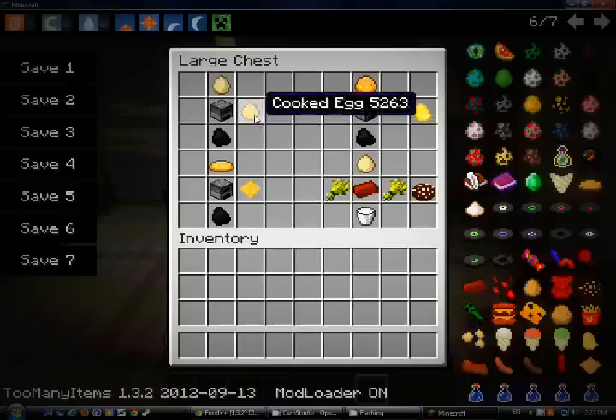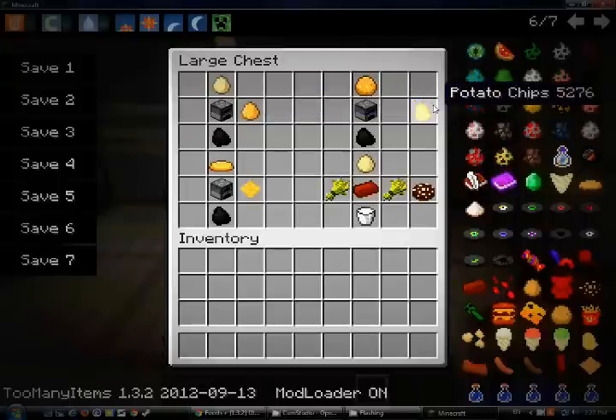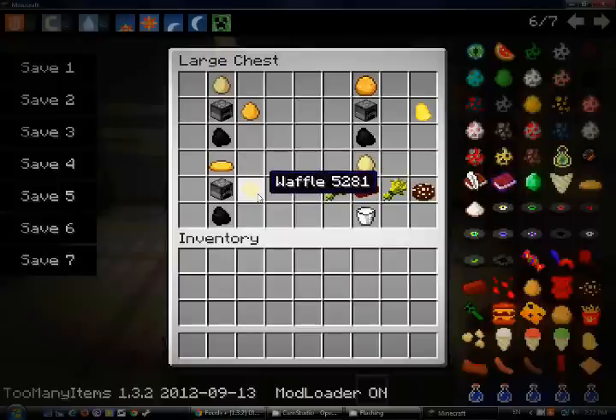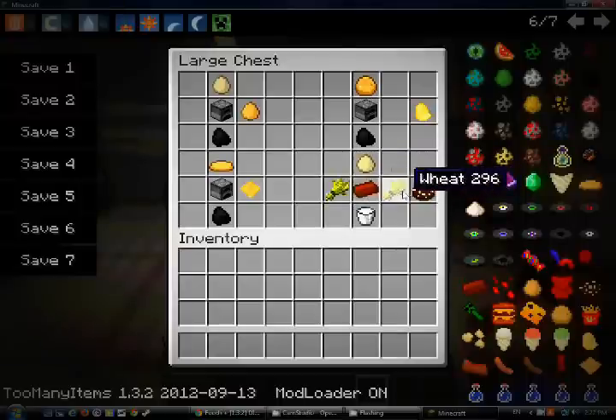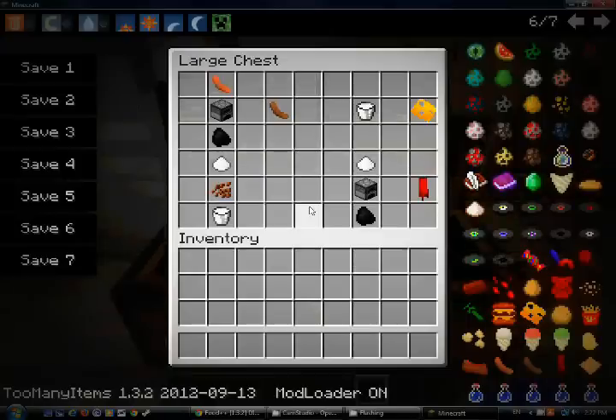When you get a cooked egg, it will do insane healing. Same with potato chips — it will do pretty fast healing but for less time. Waffle won't do anything. You can make chocolate cookies — yummy. I thought you already could make cookies. You can also make sausage by cooking raw sausage in a furnace.